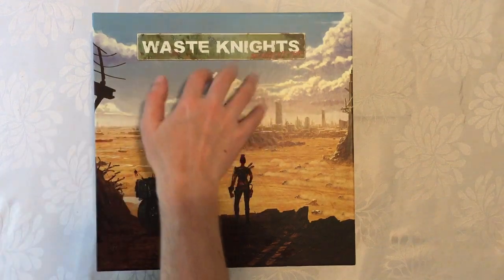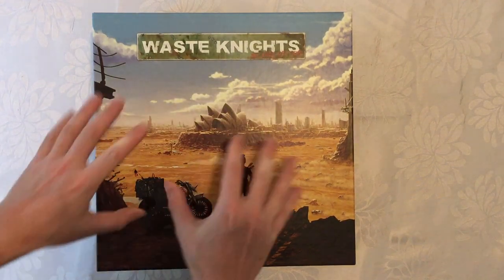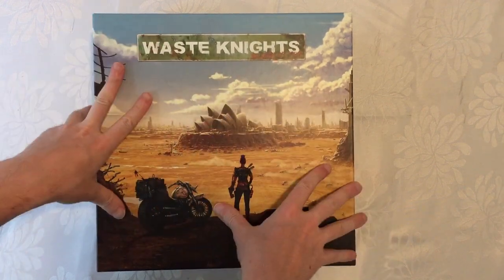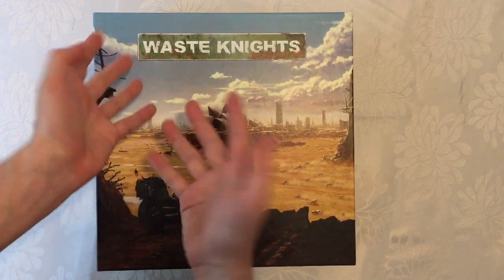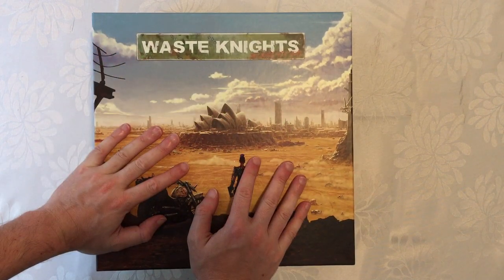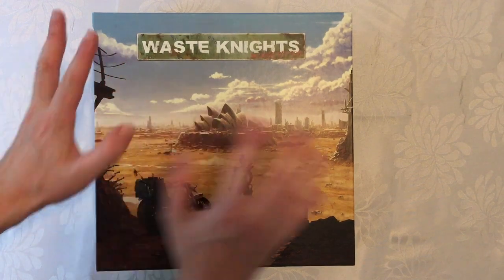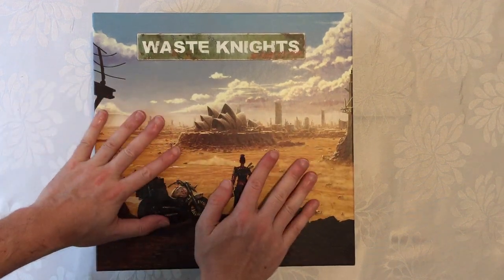Got Waste Knights here. I thought I might just do a bit of an unbox, just to show you a couple of things I've noticed when I unboxed this, because it came in just one big box and I went with the Veteran Pledge. Just for those people interested in seeing what it looks like when it comes. I haven't really unpunched much — I've unwrapped all the cards out of the shrink and just done a double check to make sure everything's there.